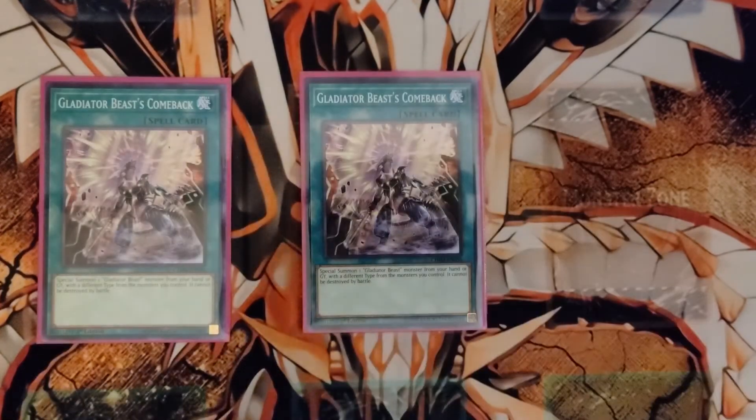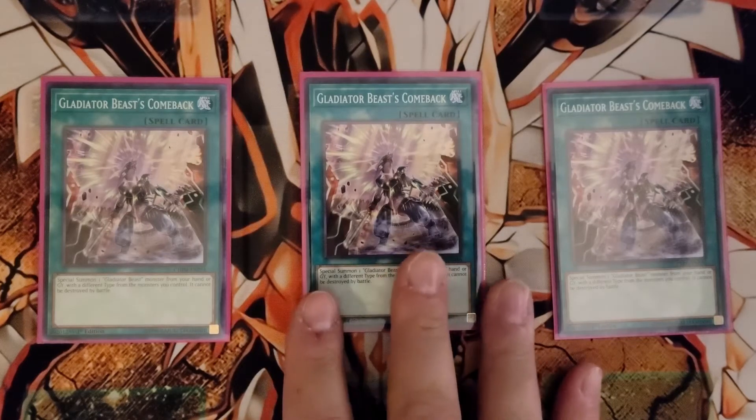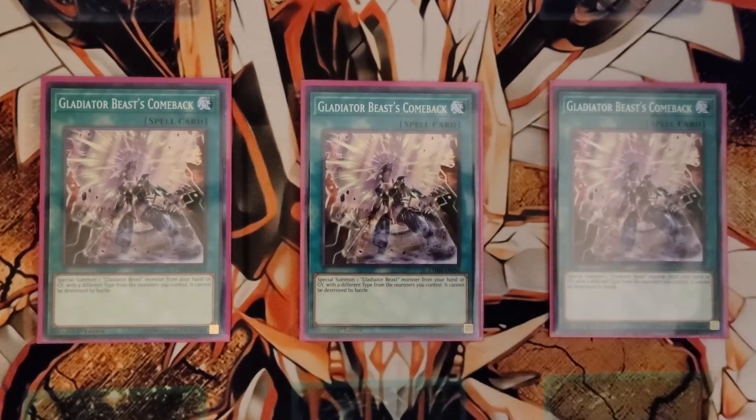There are no traps in this deck — it's all spells. Gladiator Beast Comeback is essentially Monster Reborn and it's not once per turn. Also, if you bring back a Gladiator Beast with this card, it can't be destroyed by battle. So you can bring back any monster, it can't be destroyed by battle, attack, sacrifice life points, and tag out the next turn into your combos. You're going to have to have Comeback in any Gladiator Beast deck.